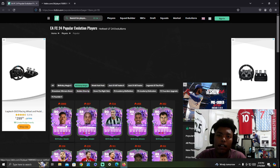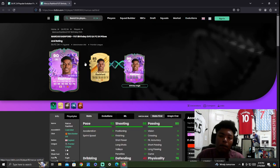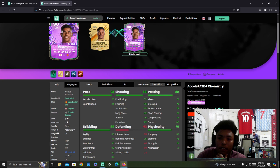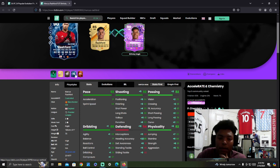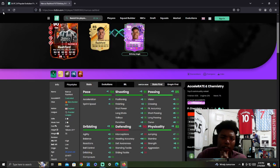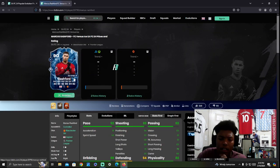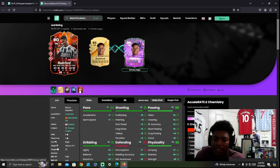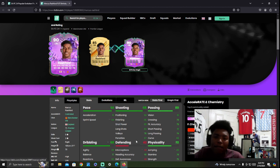Starting off, we're going to look at Marcus Rashford. He's an evolution that a lot of people are looking forward to. They cut his evolution out earlier this year because it got leaked early, but now that it's in the latter stages of the game, he is finally an evolution. This looks like a really, really good card. He obviously gets the three-star weak foot still, which kind of sucks. For a free item, it's pretty good.